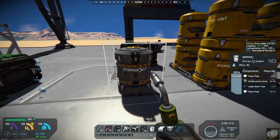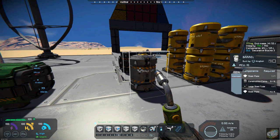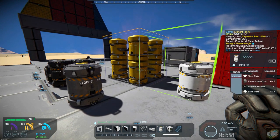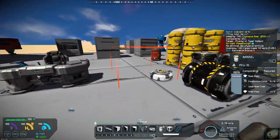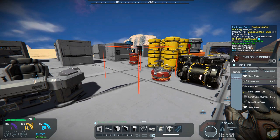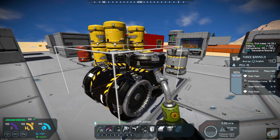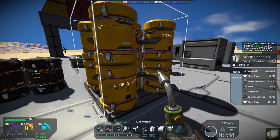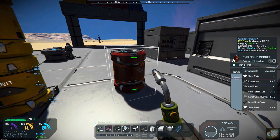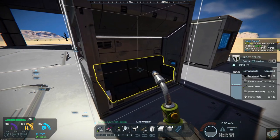Then we have decorated barrels. You have four different models: one that has three barrels grouped together, a single barrel, stacked barrels, and then you have an exploding barrel — I'll show you that here in just a minute. Then you have an inset couch — again, you can inset it into the wall and save a space.